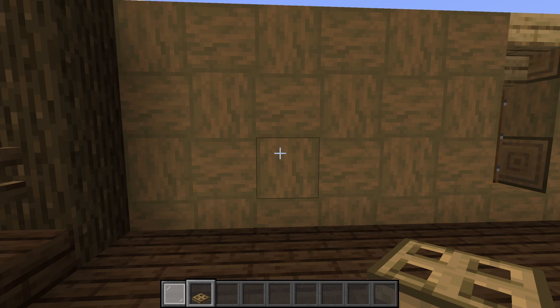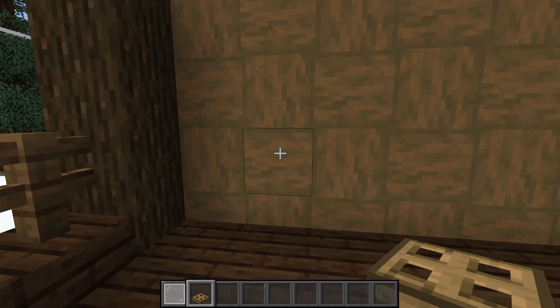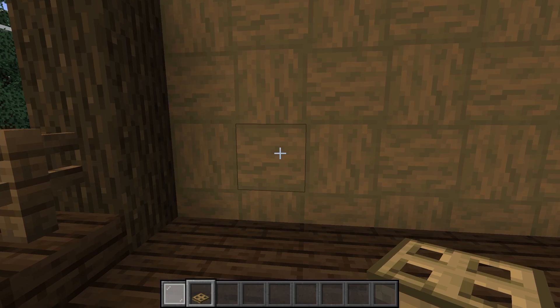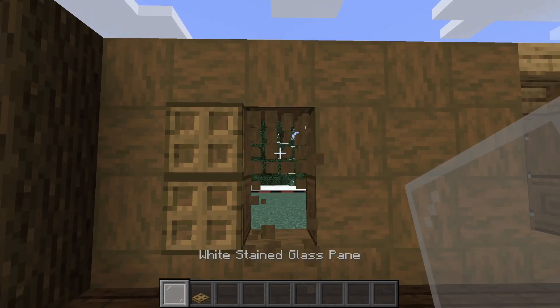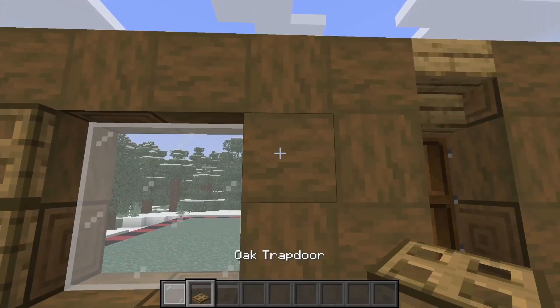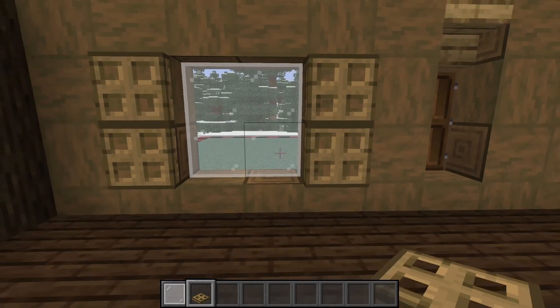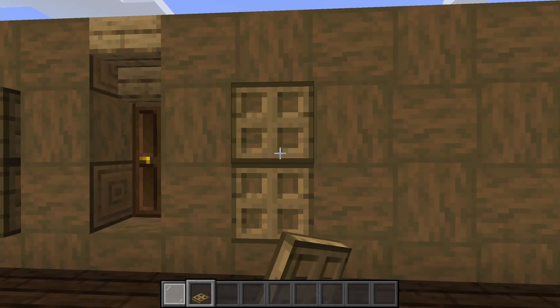Next up we're going to add some windows so we can see outside. Leave a two-block gap of your stripped logs, then place some oak trapdoors. Beside that, knock out a two-by-two hole and place in our white stained glass, then place two oak trapdoors again, and repeat that design over at the other side.